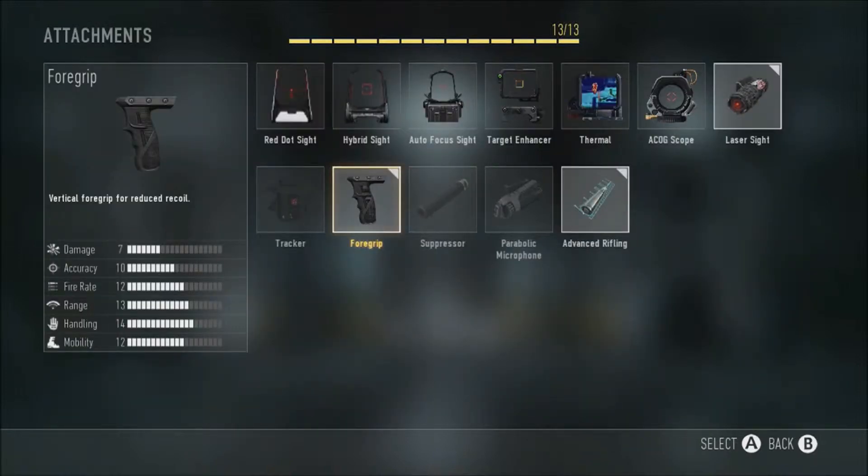This gun has very very bad recoil, so foregrip helps a lot — foregrip is a necessity for this gun. Moving on to advanced rifling: you need it because every submachine gun in this game has very low range, and you nearly have to have it on every SMG. They're probably the two most important attachments on every submachine gun.